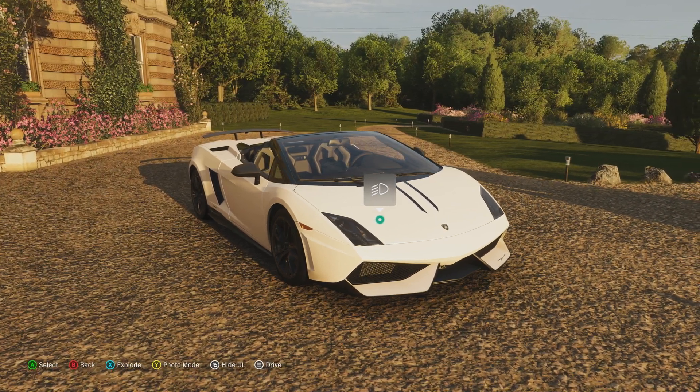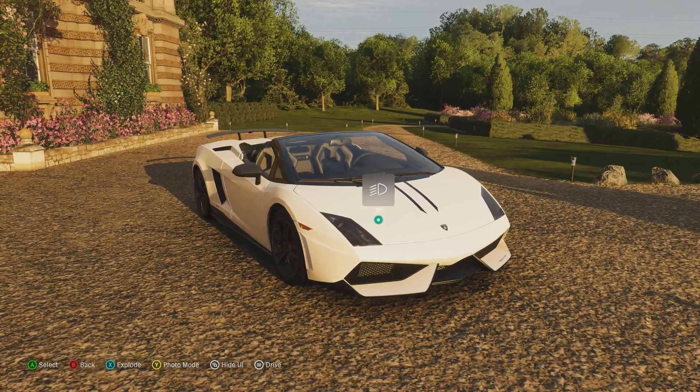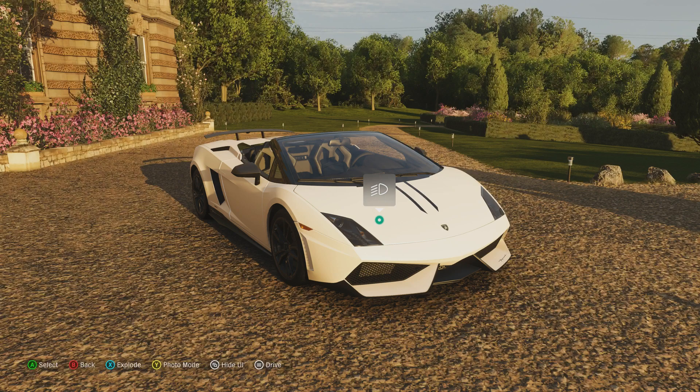Secondly, you can hear the engine a lot better and that engine does sound great even in the hardtop version, so driving it with the roof down makes the experience a whole lot better. And then obviously the fact that it's a convertible means you've got all the headroom in the world — you don't have to worry about that even if you're slightly on the tall side.